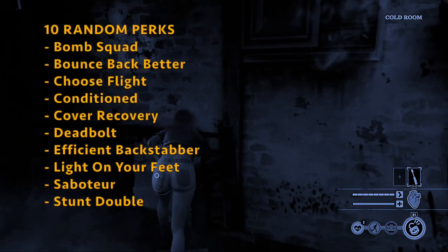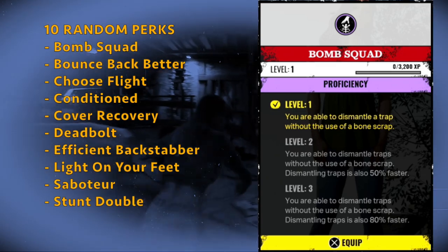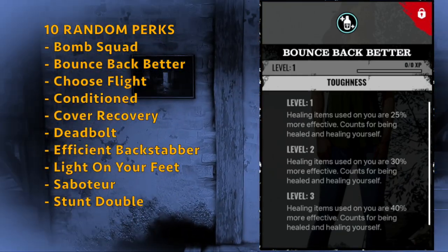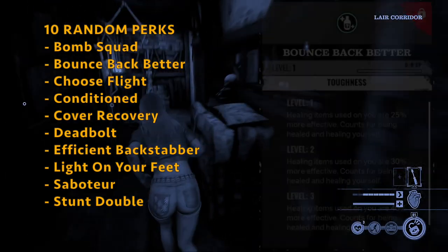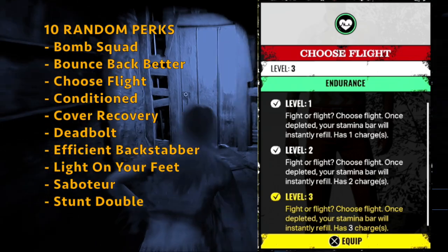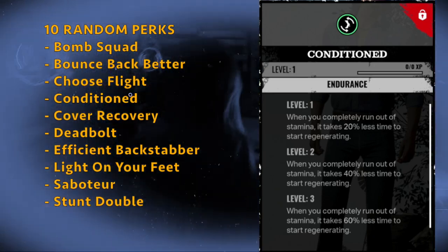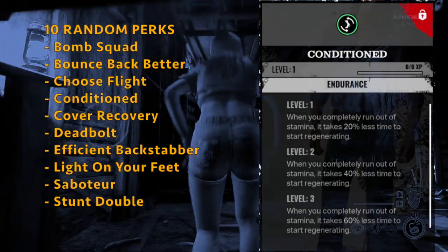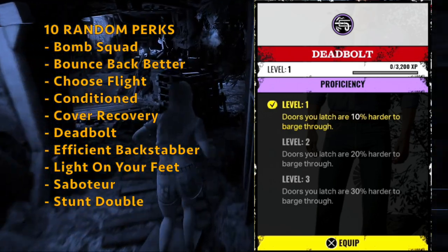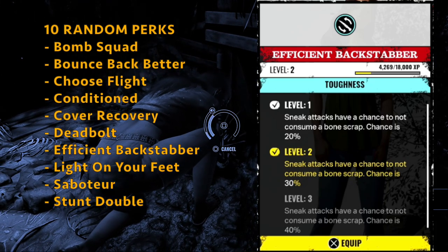In terms of random perks on Leland, you can also get about 10. Those include Bomb Squad — you can dismantle traps without a bone scrap, up to 80% faster on level 3. You get Bounce Back Better — healing items used on you are 40% more effective, whether you're being healed or healing yourself. You get Choose Flight — one of the best perks in the game, where once depleted, your stamina bar instantly refills, with 3 charges on level 3. You get Condition — when you completely run out of stamina, it takes 60% less time to stop regenerating. And you get Cover Recovery like on Connie. You also get Dead Bolt — doors you latch are 30% harder to barge through. And Efficient Backstabber — sneak attacks have a 40% chance not to consume a bone scrap.